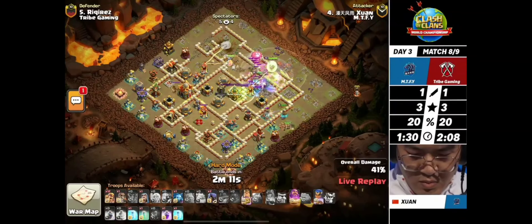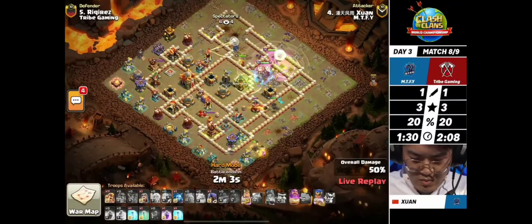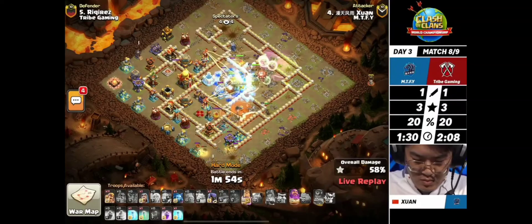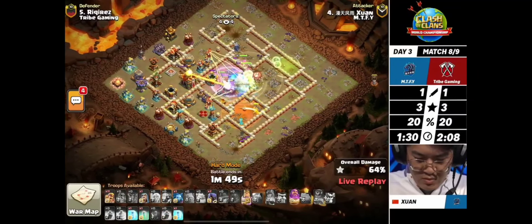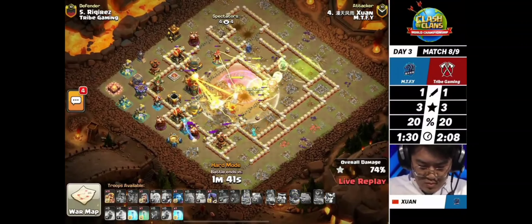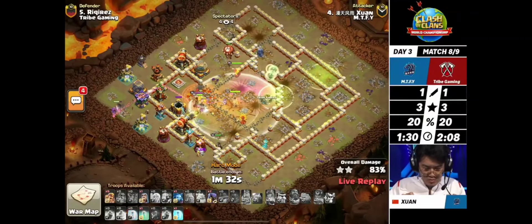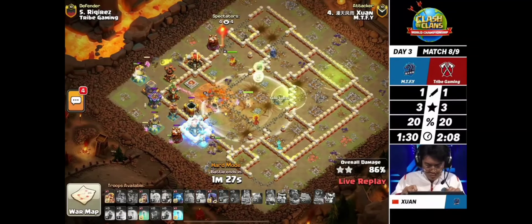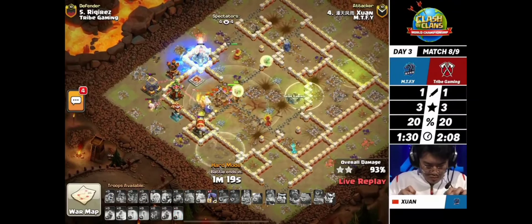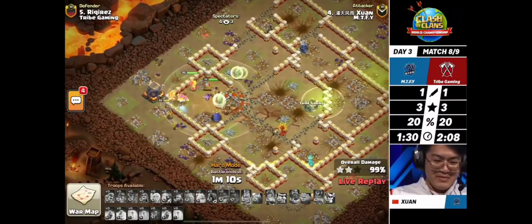So far it looks really solid - all those high hit point buildings in the core shouldn't matter too much, but the multi-inferno has locked onto the healers of the archer queen, which could be a big factor. The royal champion already used her ability, but he still has the warden ability and king ability to open up some walls. Earthquake boots destroy those walls and deal tons of damage - the town hall is approximately half health. With the queen surviving the entire attack, Schwann is celebrating - it's another three star for MTFY. They just keep continuing on, three-starring those bases.